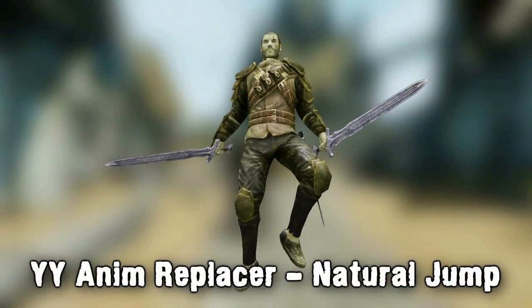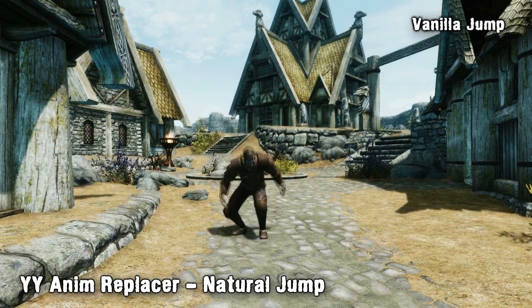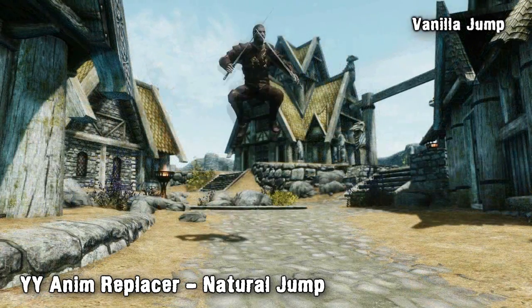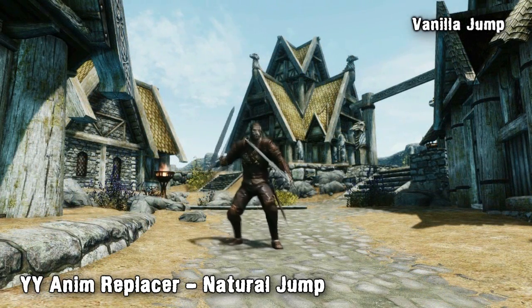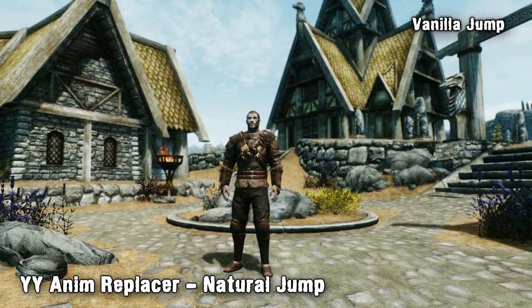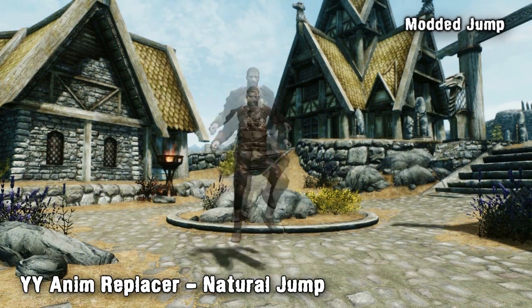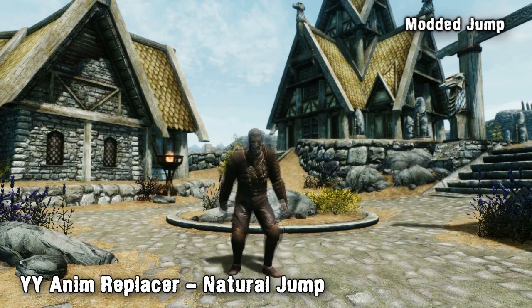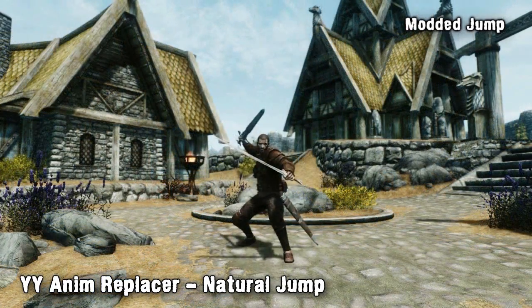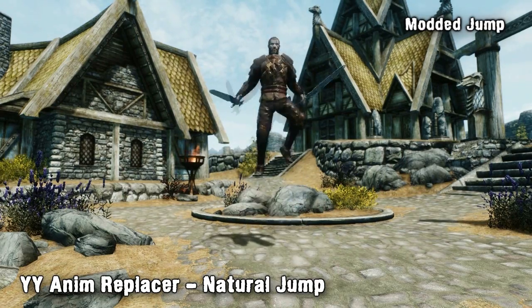If you're not a fan of the vanilla jump animation and find it slightly ape-ish, the YYAnimReplacer Natural Jump for Skyrim mod could solve that problem. The mod aims to change the jump animation and give it a more realistic, non-exaggerated, lore-friendly animation. The jump works when you're both holding a weapon and when you're not, but we think it really improves the animation when you're dual wielding, as the new animation is much more like what you'd expect in real life. It's definitely a huge improvement on the vanilla jump and we can't see a reason not to download this mod.